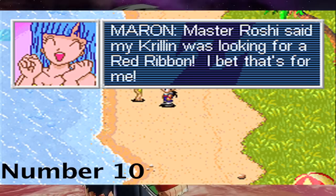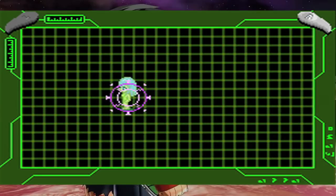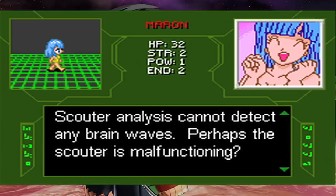Number 10: In Legacy of Goku 2, you can have access to a scouter, letting you analyze people and view their power level and such. But if you find Marin and view her with a scouter, it will say it cannot detect any brainwaves. Perhaps the scouter is broken.